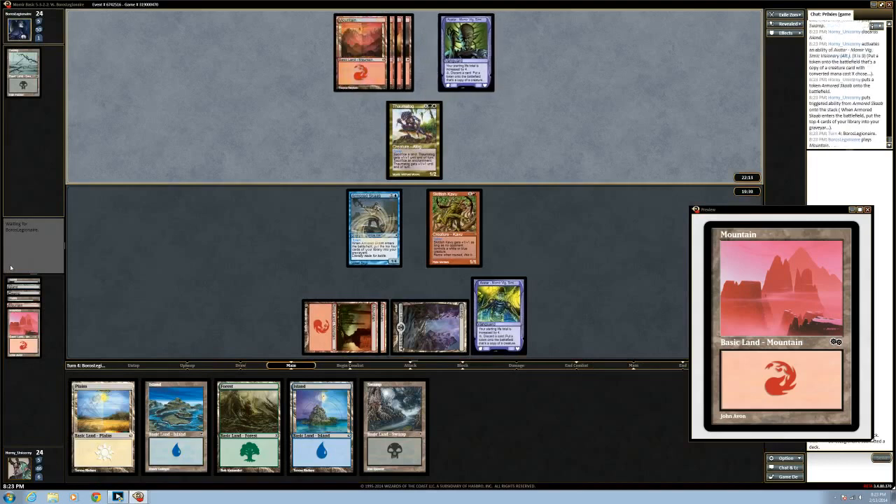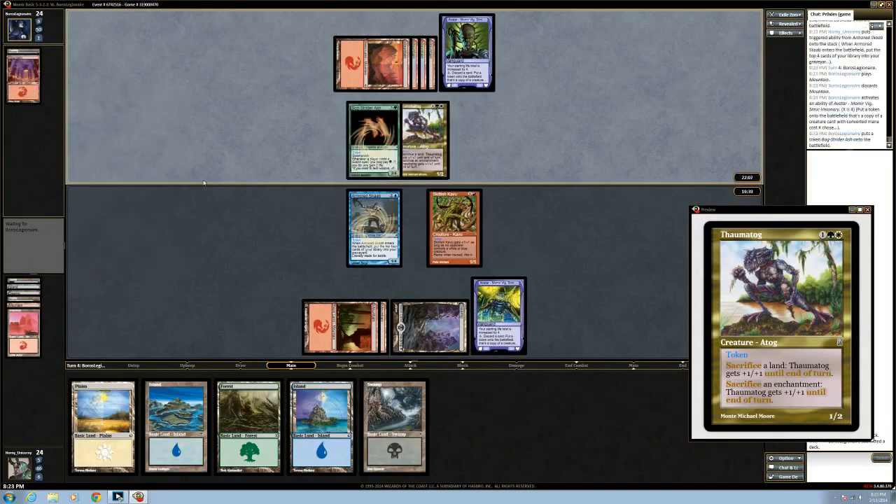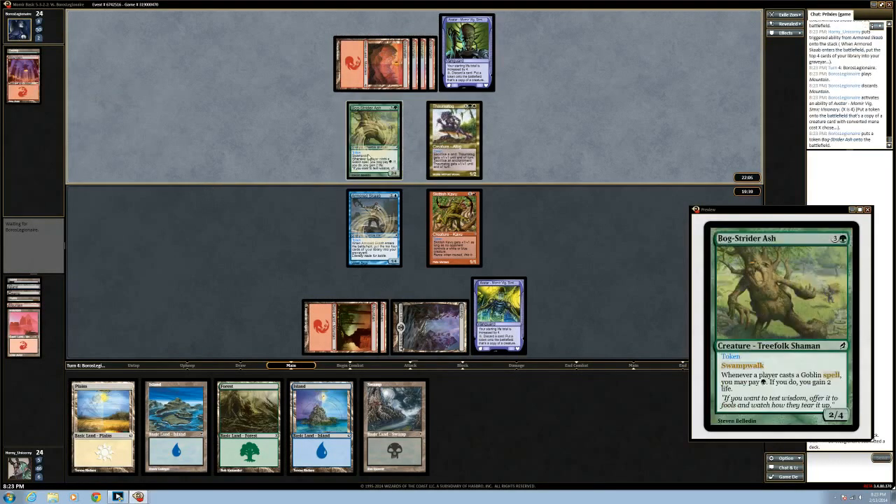It could potentially be a nine-nine because of all the lands — oh, I get it. He's got a four-four, that's pretty good. And he basically turned on his Thamatog.